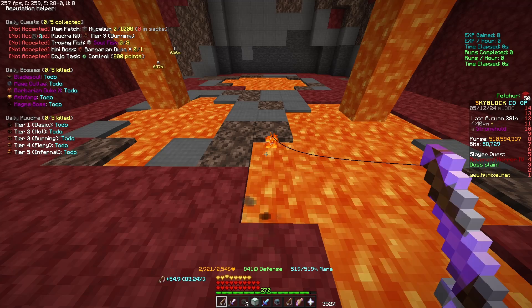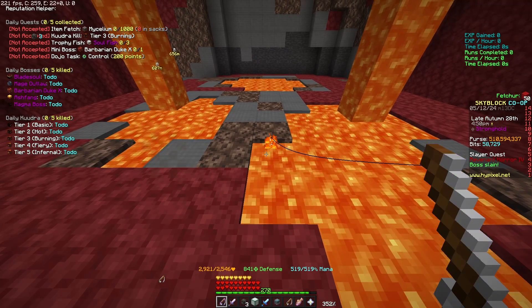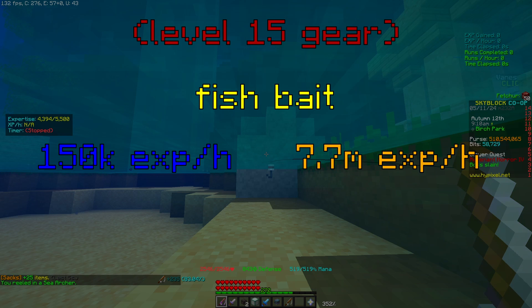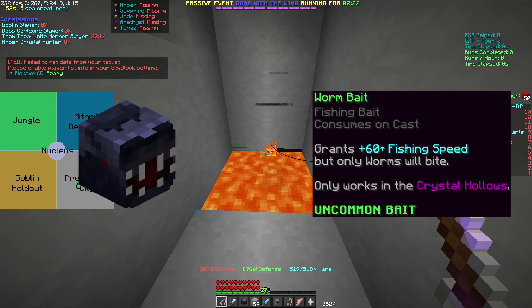You can skip to your fishing level now, but there will be some interesting stuff, so I recommend you watch. Until about level 20, the absolute best bait is Fishbait, which is just great for everything — nothing else really comes close. That said, if you are fishing in the Crystal Hollows for any type of worm, the Worm Bait will be the best.